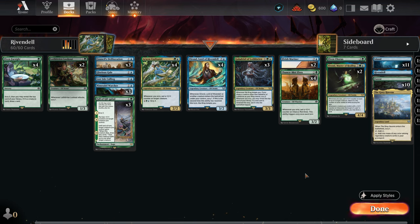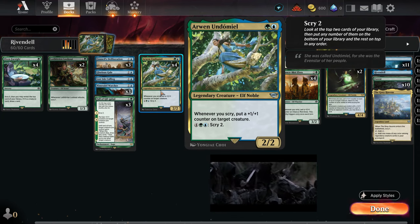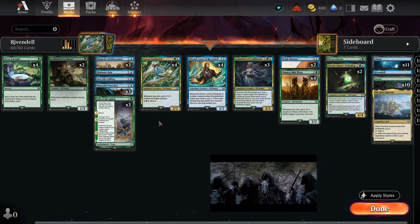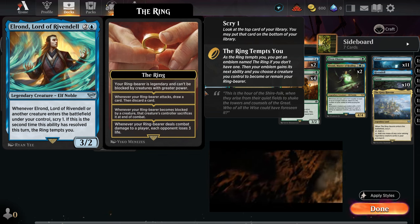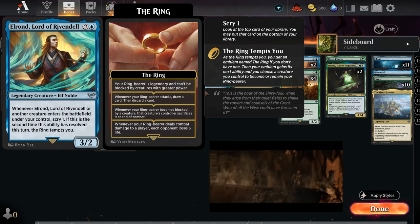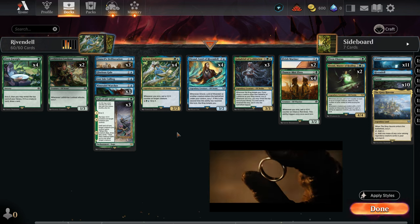Let's take a closer look at the creatures in this deck. The cornerstones are Arven and Elrond. Whenever we Scry, Arven distributes a plus one plus one counter on a target creature. So when we use the ability twice — for example with Elrond and then attack with Lothari and Lookout — we can apply it twice as well. The word 'whenever' makes it really effective. Elrond is a valuable asset: not only does he Scry when he enters the battlefield, but he also triggers Scrying whenever a creature enters the battlefield. The synergy between Elrond and Arven is indeed impressive, making them a powerful duo in this elf Scry deck.